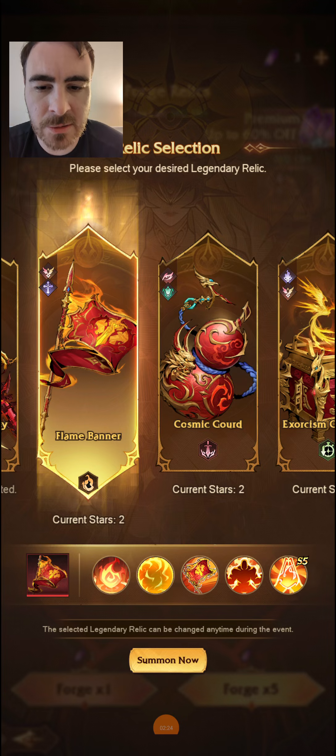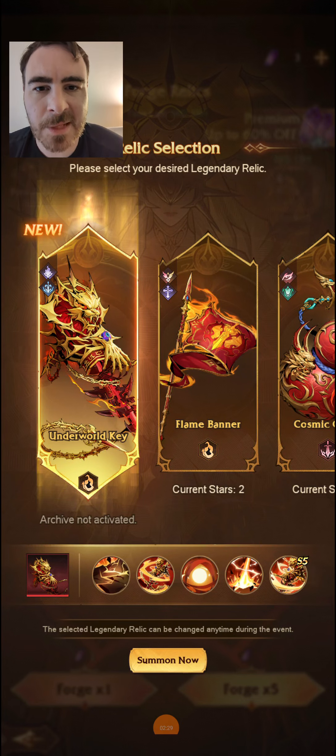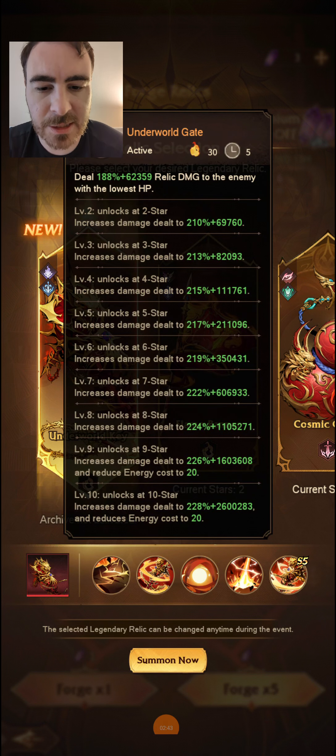Now, this new relic — the Underworld Key — is slightly different and I think it's going to change things, actually. I think it's going to have more of a subtle impact than people think it will, and the reason for that is because of this skill here.